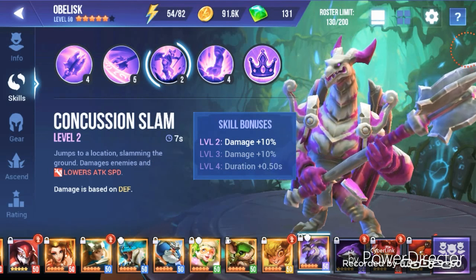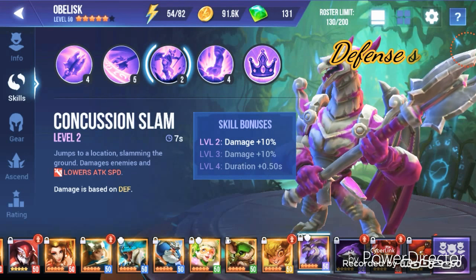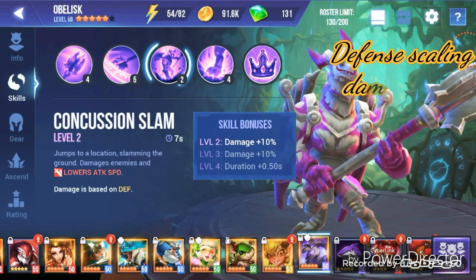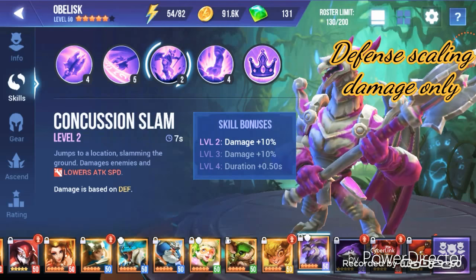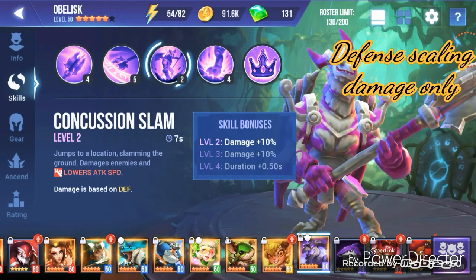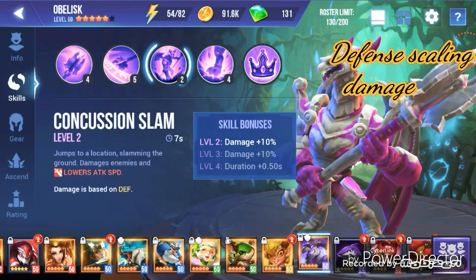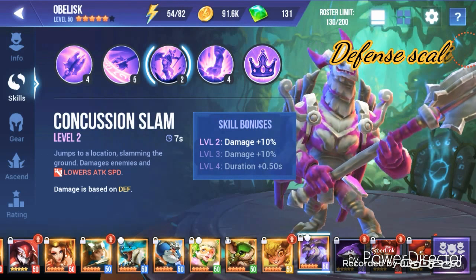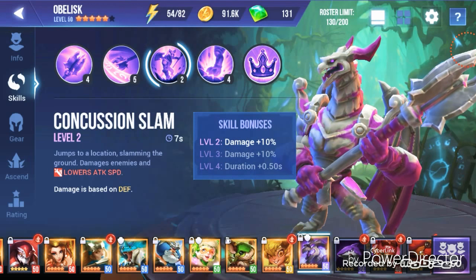His skill 2 is based on defense only — it will not scale on attack, so having higher defense will help here instead of higher attack power. It is Concussion Slam: jumps to a target location, slams the ground, damages enemies, and lowers attack speed, with damage based on defense.